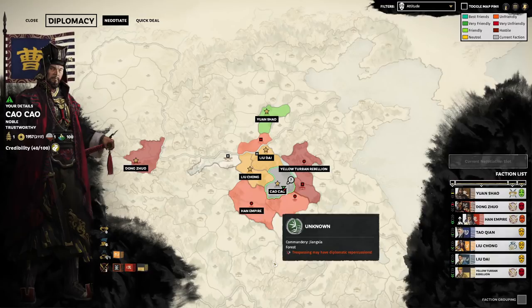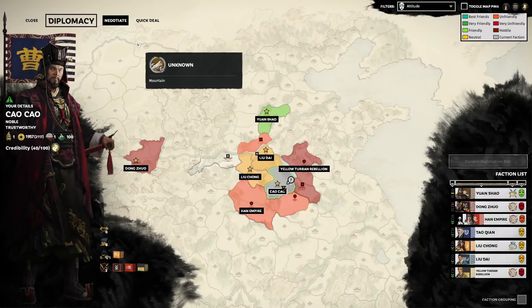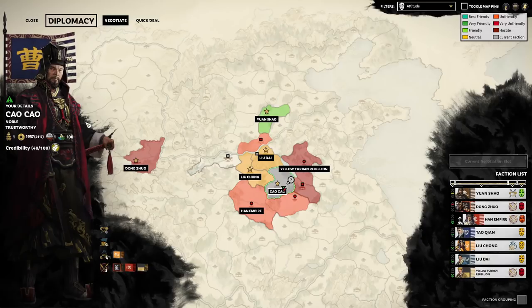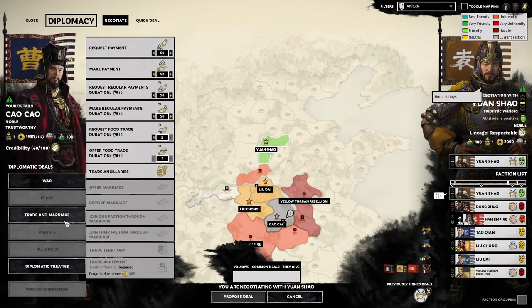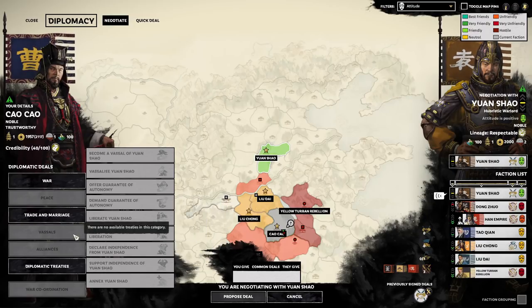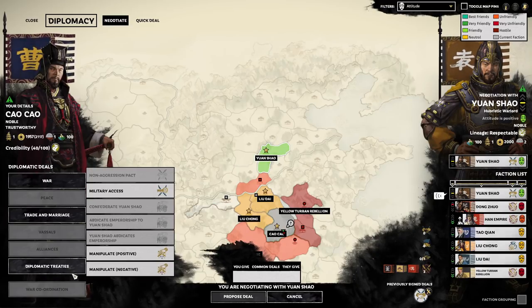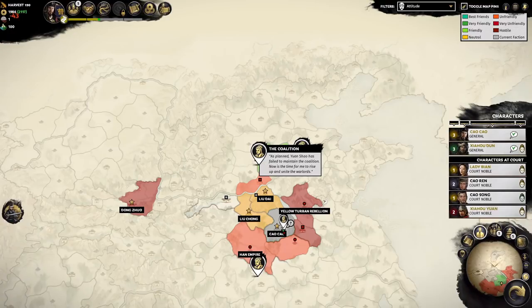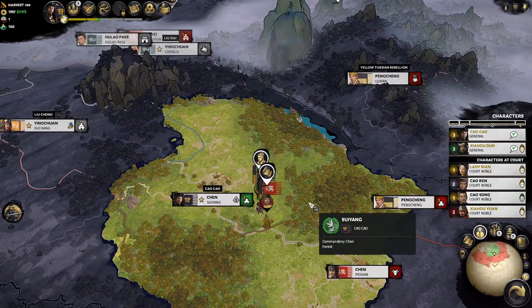So that is turn one diplomacy. There are many more things to discuss — we barely covered everything here. There are vassals, peace deals, different types of war, different alliances, and diplomatic treaties. Cao Cao is the master of diplomacy in the game and there's a lot to figure out. We'll cover more as we move forward. We've spent enough time setting up our game and we're ready to start the first battle in our next tutorial episode. Hopefully you enjoyed this one — see you then, bye!